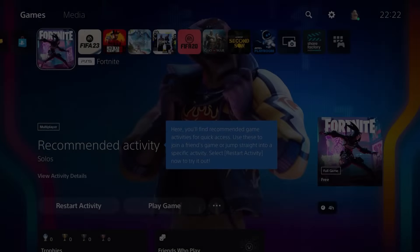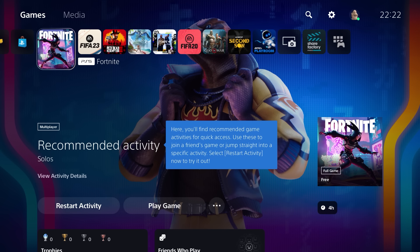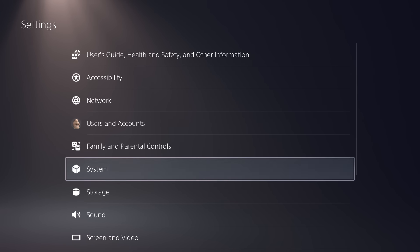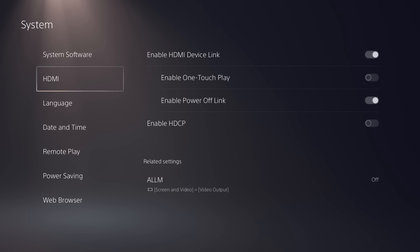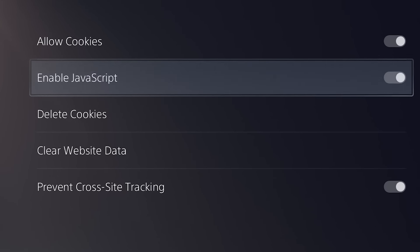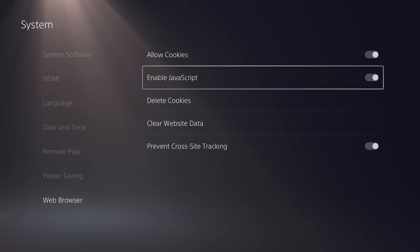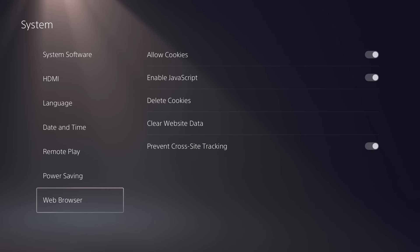All right guys, so in order to redeem V-Bucks on your PS5 or PS4, the first thing that you want to do is head over to Settings and then go down to System, scroll all the way down to Web Browser, and you're going to want to make sure that you enable JavaScript on your PS5. I don't think you would need this on your PS4 honestly, but once you do this guys just go back.